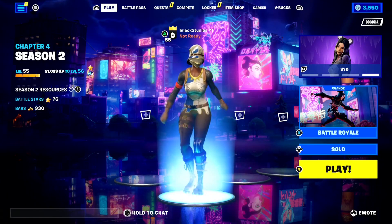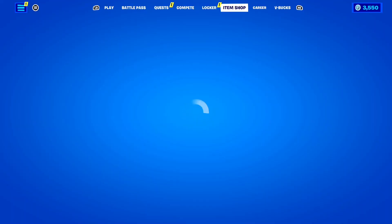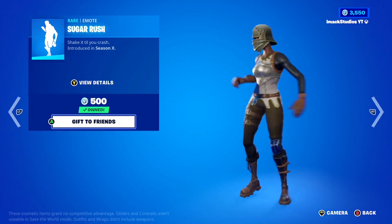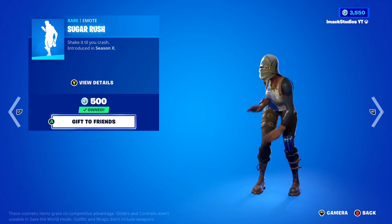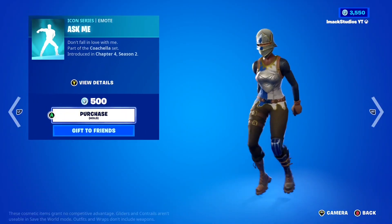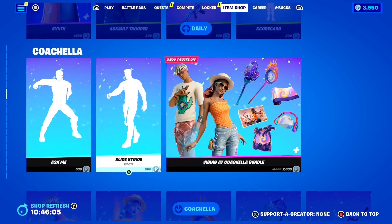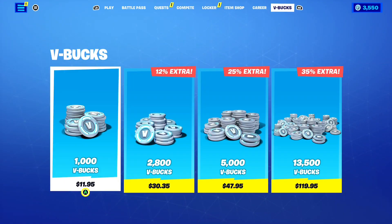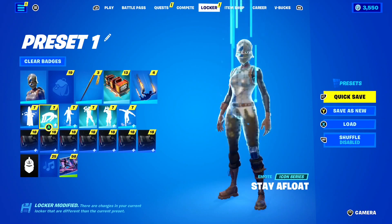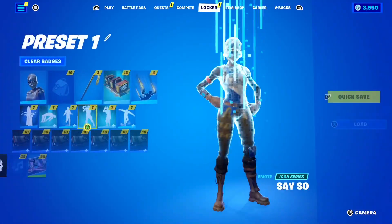Emotes are one of the most expensive things in the whole entire history of Fortnite. If we just take a look at today's item shop, you can see how much emotes cost. The Sugar Rush emote is literally 500 V-Bucks just for that one emote. Then the Ask Me emote — another 500. The Slide Stride — another 500. So if you just want to buy three emotes from today's item shop, that's going to cost you 1,500 V-Bucks, which is a fair chunk. Not many people have that much money to spend on emotes. And on top of that, there are rare emotes like the Scenario emote that we all still wish we could get.